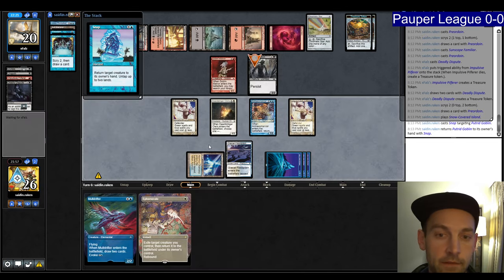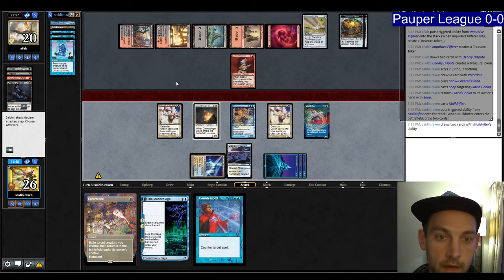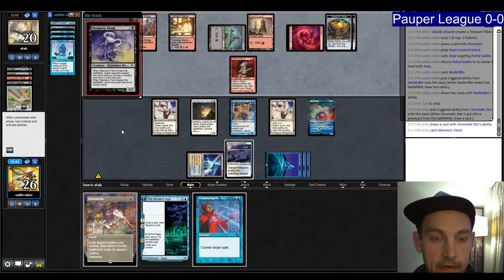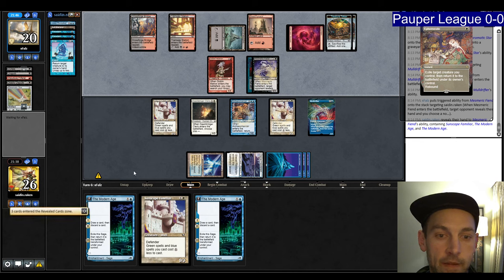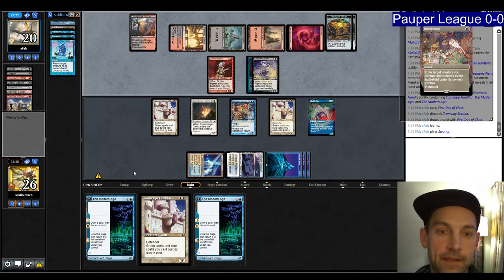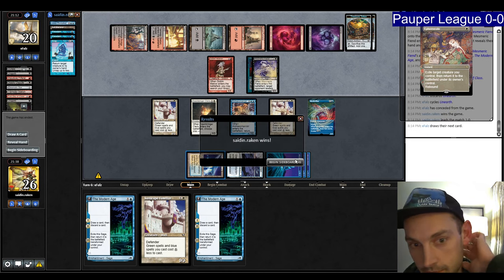We don't attack since they could unearth the Matron to find combo pieces. They crack for black mana — seven cards in hand — and play Mesmeric Fiend. We Ephemerate the Moldrifter; we couldn't fight through Mesmeric Fiend plus combo anyway. They take the Counterspell, indicating they probably aren't winning this turn. There's First Day of Class; they loot looking for a creature. They cycle Unearth, then scoop. Wow — did not see that coming. The Dawnringer Cleric really lined up well.